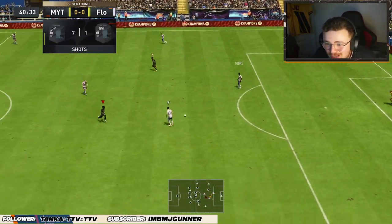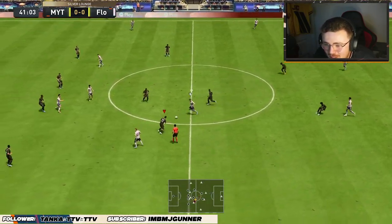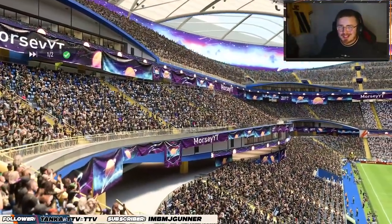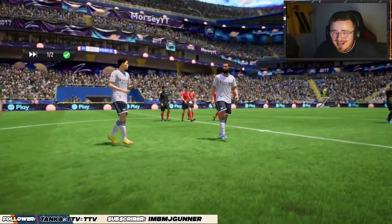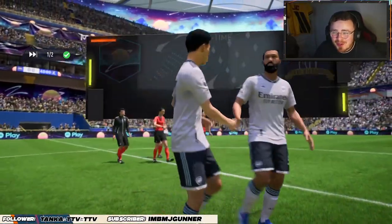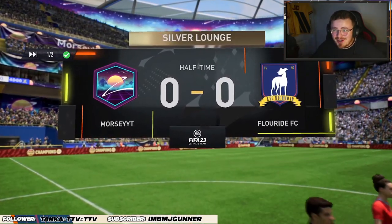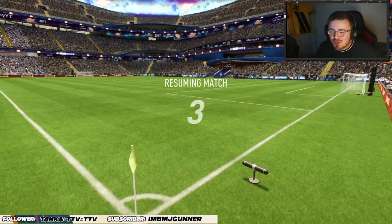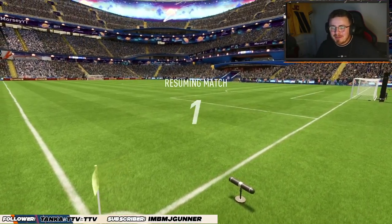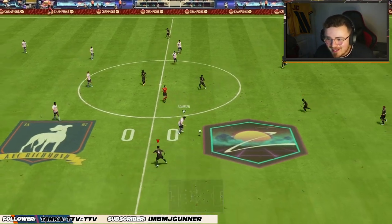He's got to be bagging those goals — I know he's a silver, but EA, you can't make his finishing that bad. On paper with the Finisher chem style it is really, really good. At halftime he's had about four chances that probably should have found the back of the net. He still feels lively and quick though, the skill moves are lovely, he's in control of the ball — he's got that tall lean figure. We just need to find the back of the net.